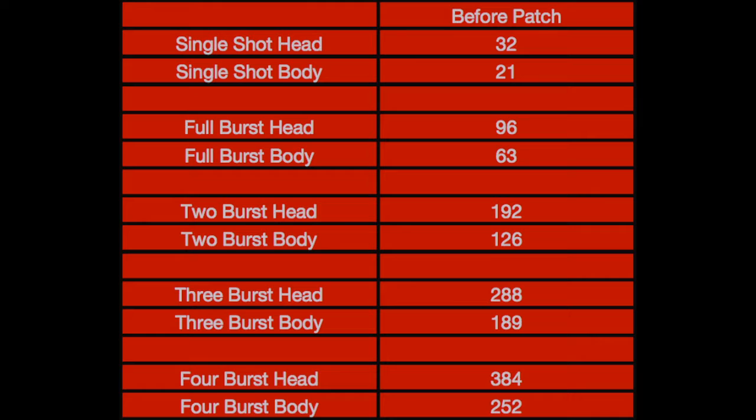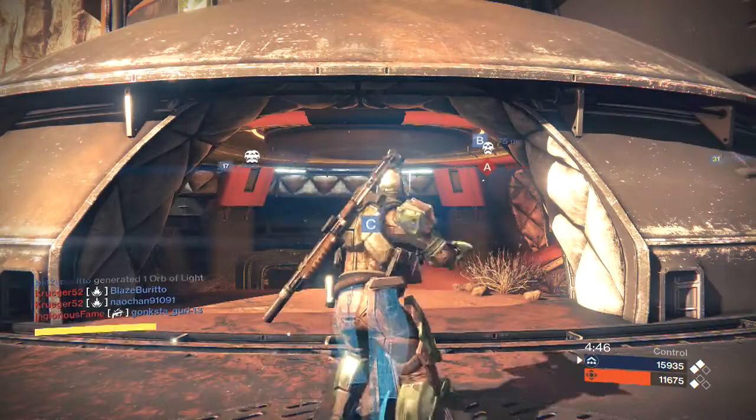As far as the body, you'd be doing 63 for 1 burst, 126 for 2 bursts, 189 for 3 bursts, and 254 for 4 bursts. So at most, as long as you're hitting your target, you should take no more than 4 bursts.